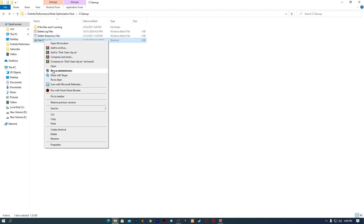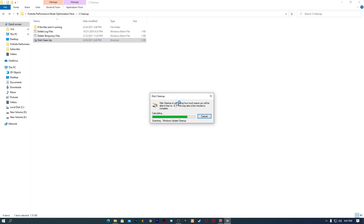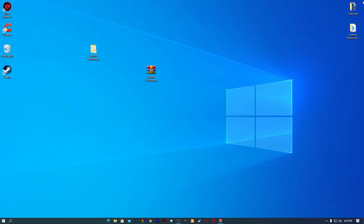Next is Disk Cleanup — right click and run it as Administrator. The Disk Cleanup window will open. Select the drive where Fortnite is installed — in this case the C drive — click OK, and it will scan for junk files. Click OK, then Delete Files, and it will remove all junk files from your PC. Once done, close the boost pack.